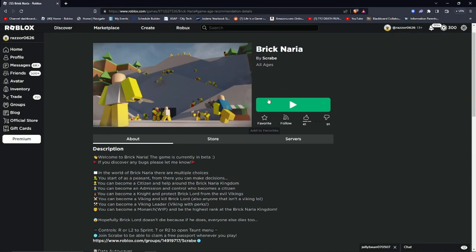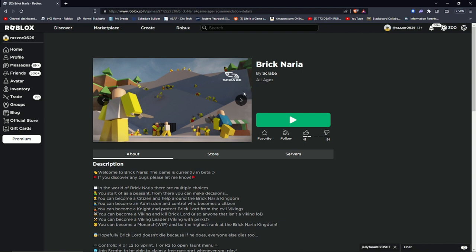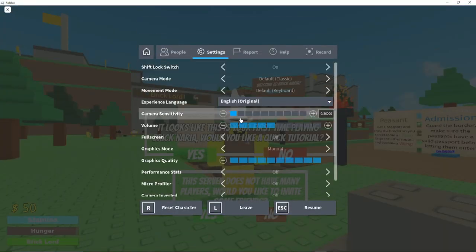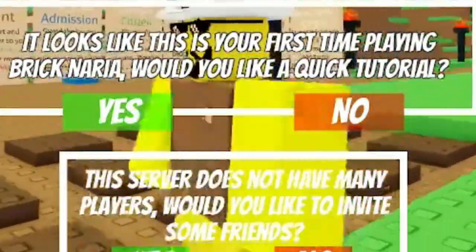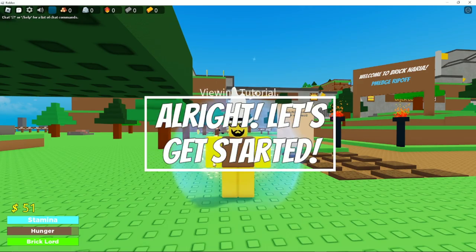What in the world is this? Brick Naria — let me say it again — Brick Naria. What's that even supposed to mean? It has the Scrubby watermark but we're gonna be checking ripoffs today. We're gonna do a lightning round for each one so get your butts ready. Okay, first thing I see — Gooey's just going, and the server does not have any players. No, I don't want to invite friends. This is a ripoff and it says it looks like this is your first time playing Brick Naria — sure, teach me how to play.